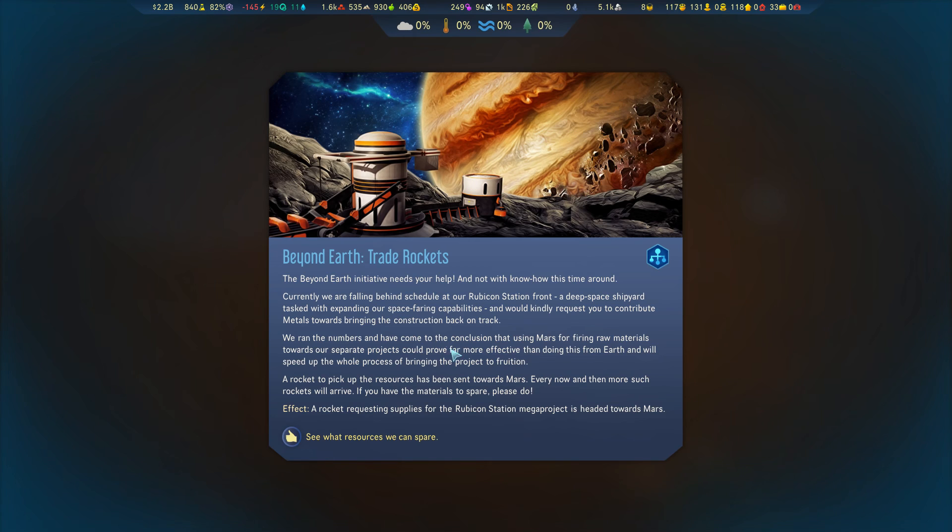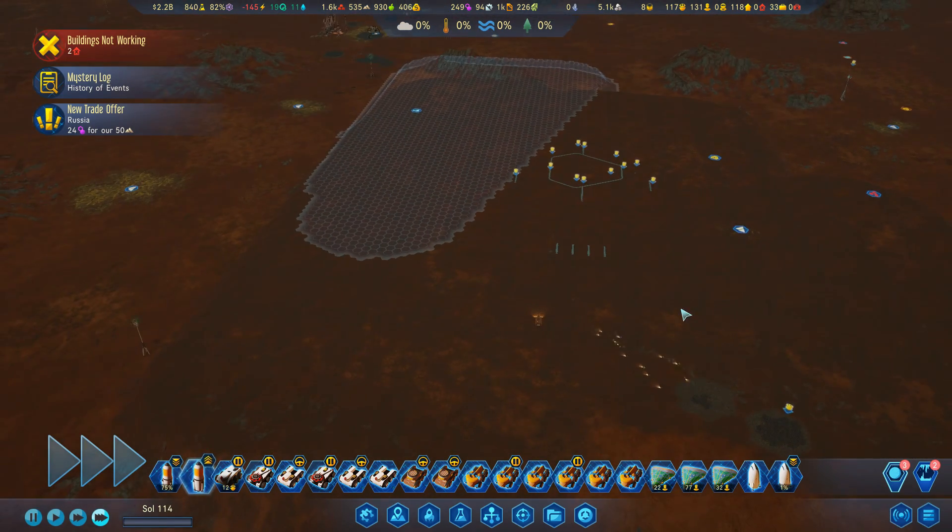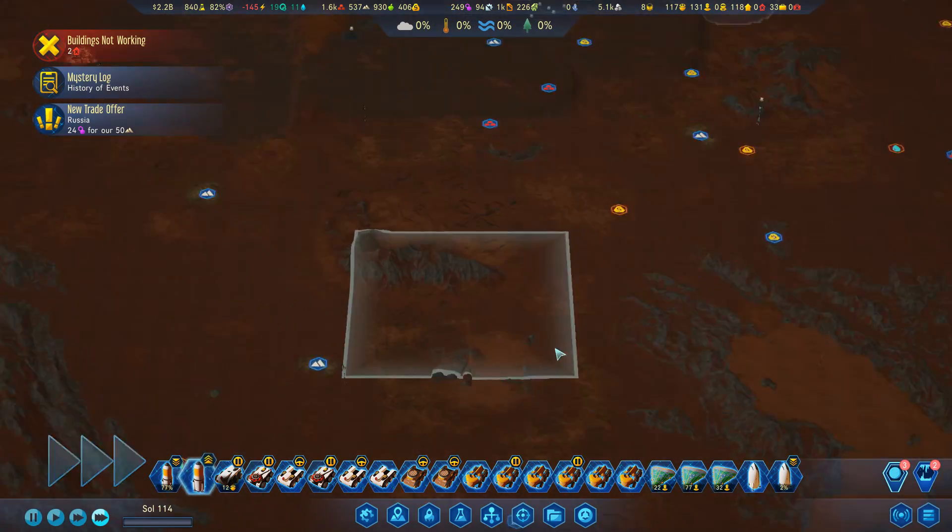We've got the next part of the mystery: beyond earth trade rockets. The beyond earth initiative needs our help — a rocket requesting supplies for the Rubicon Station mega project is headed to Mars. Basically, they're just going to steal resources from us.